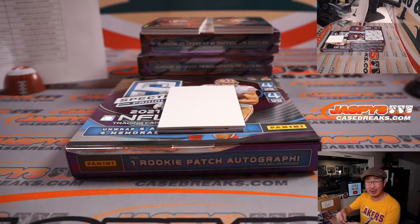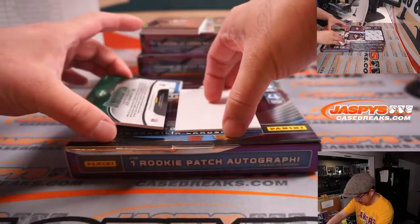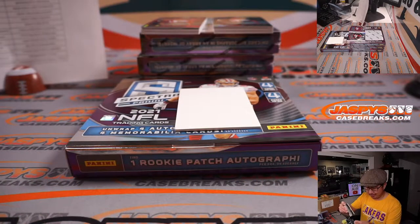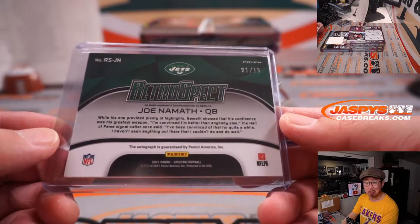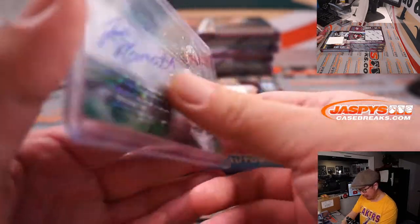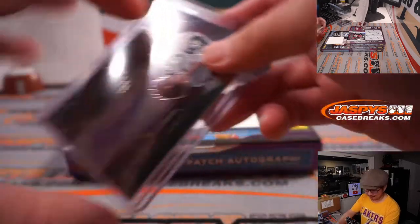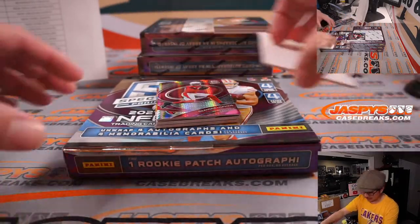Three color patch for Brody and his Falcons, nice low number there. And back here — whoa! Retrospect, Joe Namath, on-card autograph. And that's for Chris Maxwell, who picked up his Jets straight up. One out of 15. That's pretty awesome. Don't sleep on this Spectra, folks — a lot of nice stuff in here.